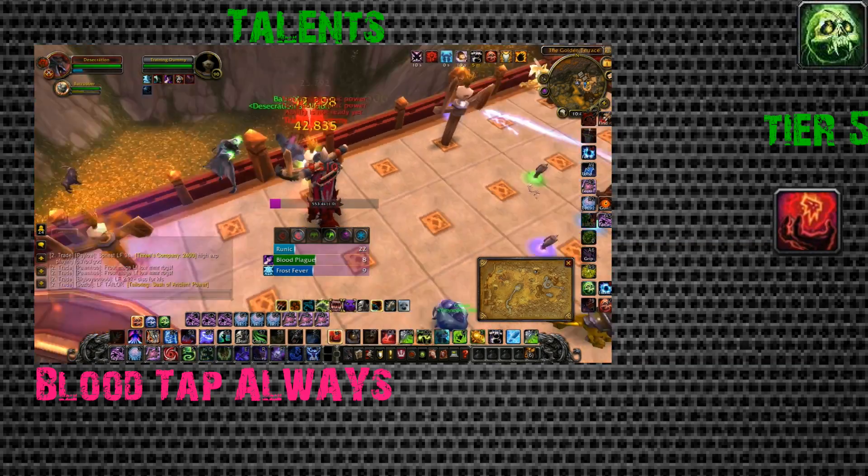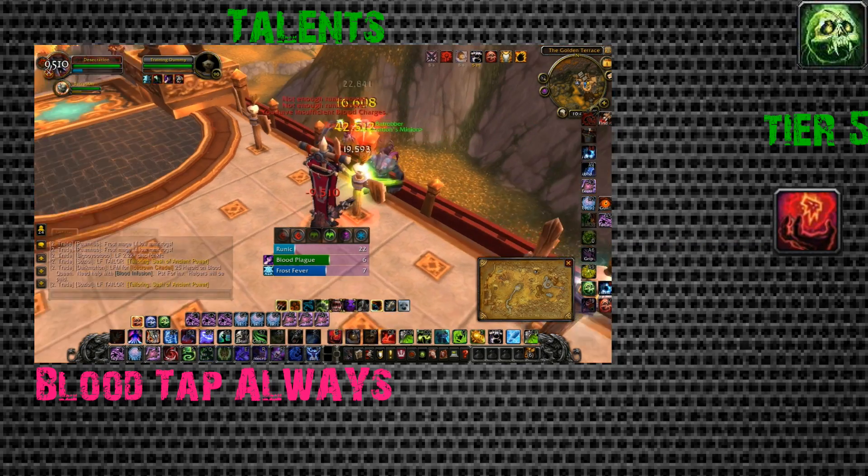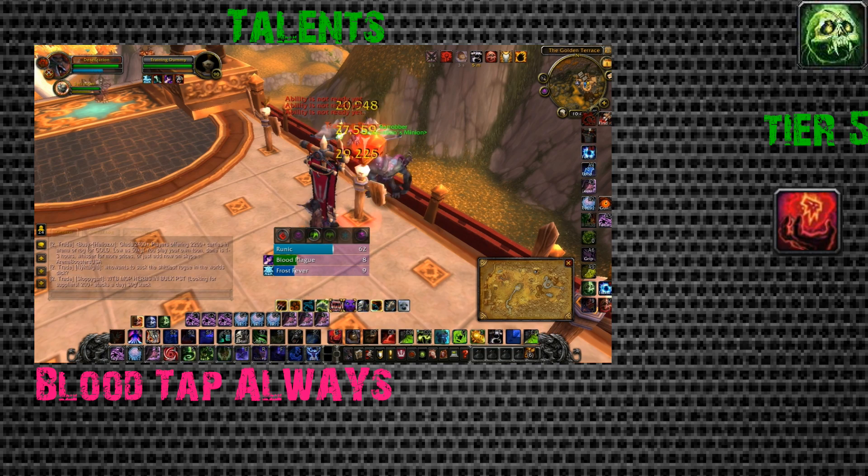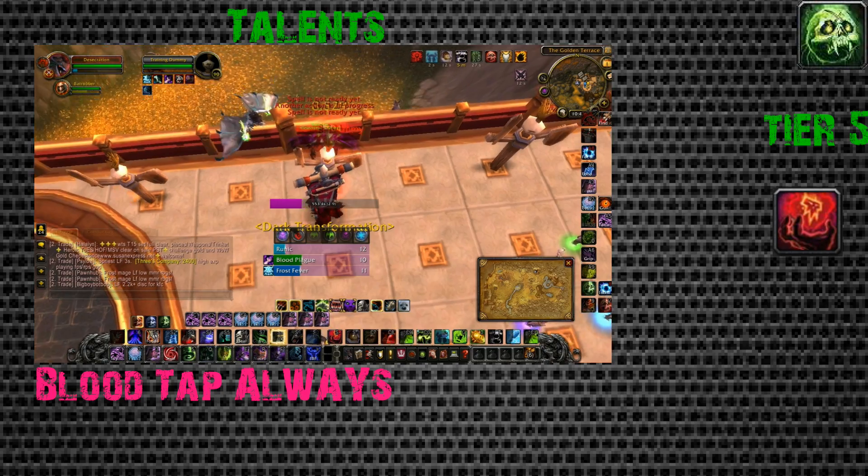For Tier 5, Blood Tap is always the right choice. It gives you massive necrotic strike pressure and provides controlled burst, which is exactly what Unholy needs. Blood Tap is your obvious choice here.